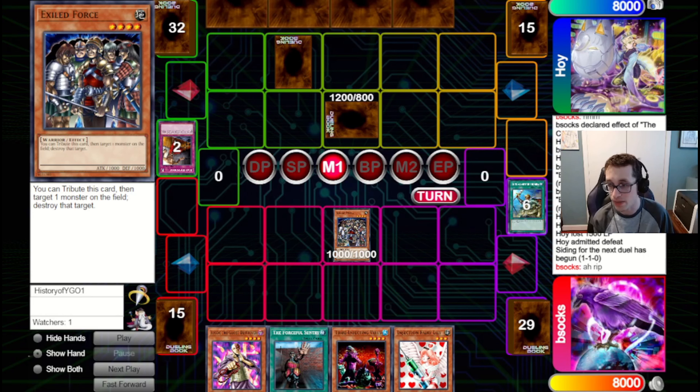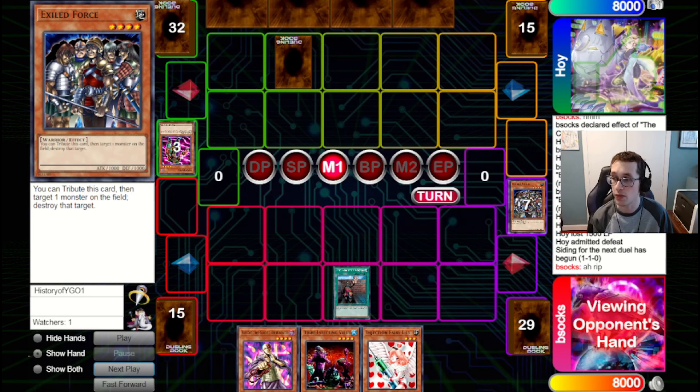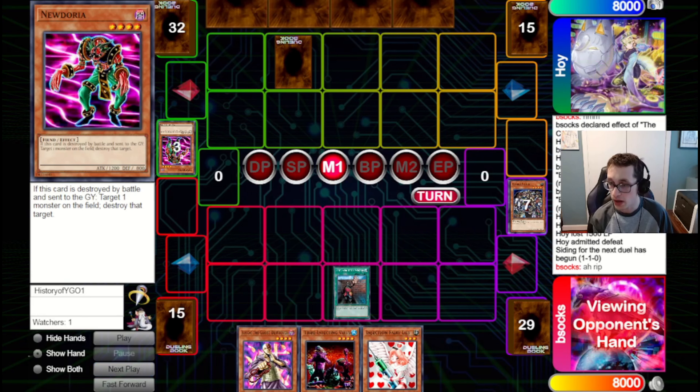We go for the Rota, add back that Exile, and just pop the set. This could have been a big mind game on their part — waste our Painful, waste our Exile, and pop a dead card. But luckily it was indeed a live card — it was a Nudoria. We're going to Forceful back anything else they might have in hand. We see they've got a Kaiku, a Premat, a Ring, and a Blade Knight. A bit tough — we don't necessarily have a way to get them off a big beater.